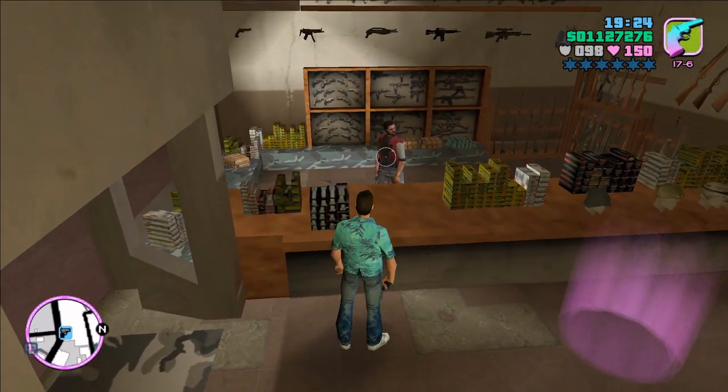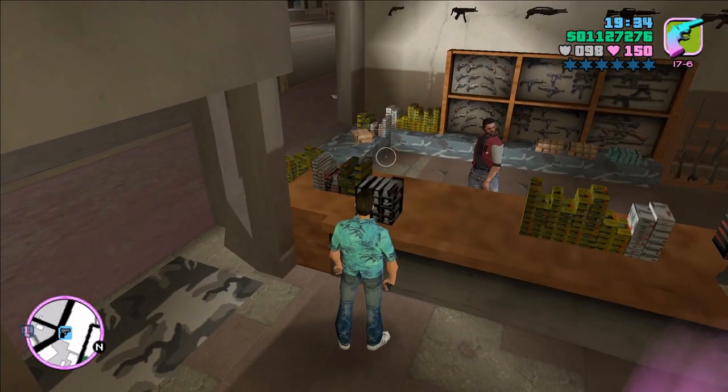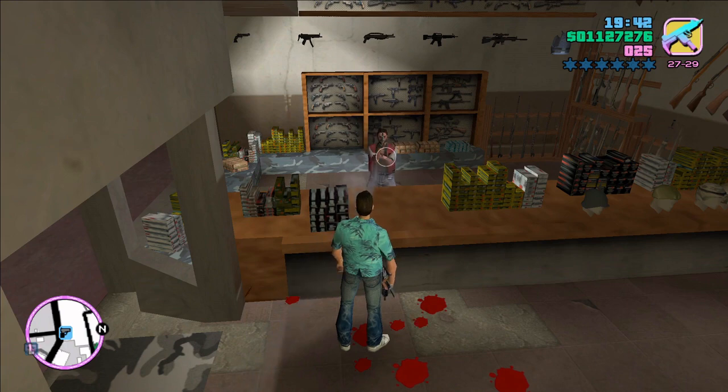Here I'm showing you that you can't just point a gun at any random clerk — it's 15 specific stores. Here I'm at the Ammu-Nation near Hyman Condo, and this guy does not care at all. He's well armed and ready to defend himself should I actually shoot at him, but no wanted stars, no cash on the table. This guy is not up for the games I'm playing here.